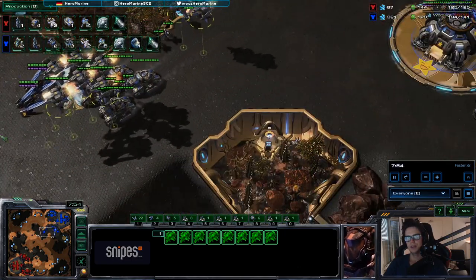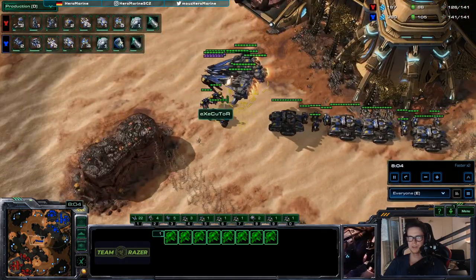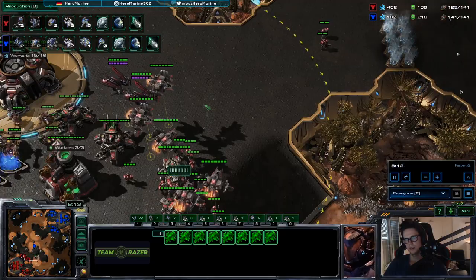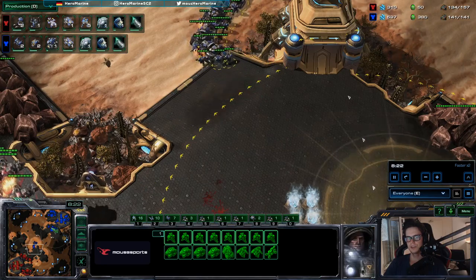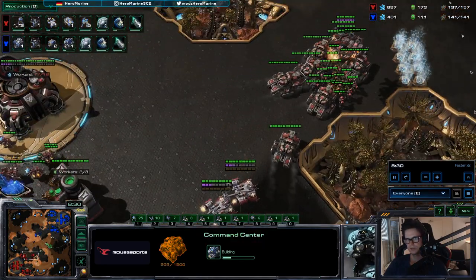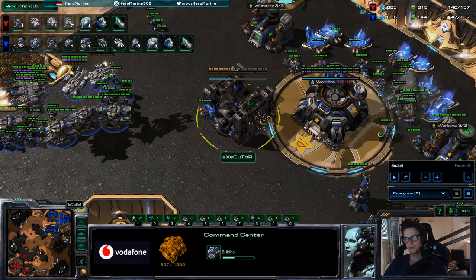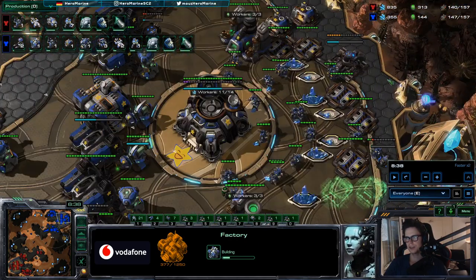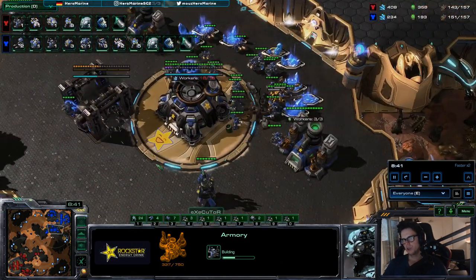I'm getting even more Vikings now because I want to be a little aggressive. But you can stop making Vikings and add some Medivacs when you have around six of them. I want to see if I can push him a little bit — I'm confident, but that's not necessary. You don't have to be this confident. Now you make the fourth Command Center, get the second factory, and get the Armory. This is basically everything to the build order.